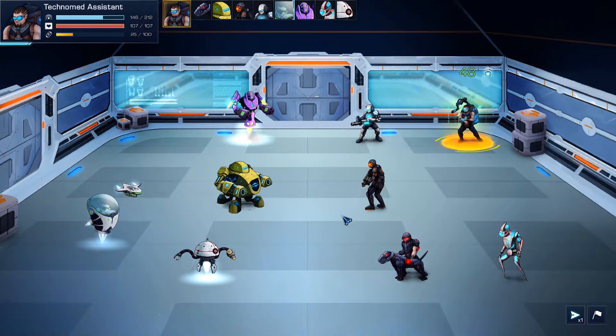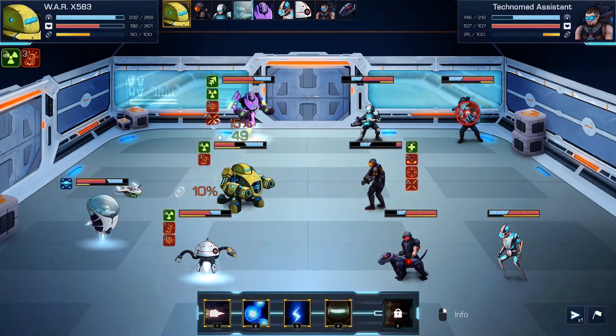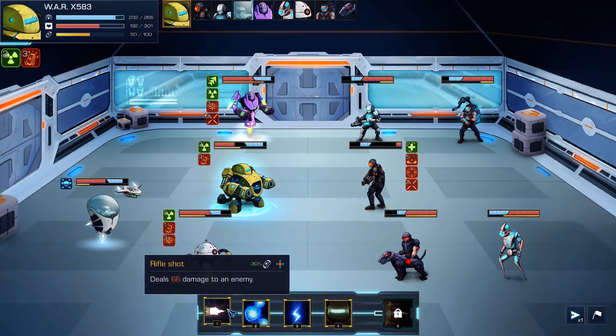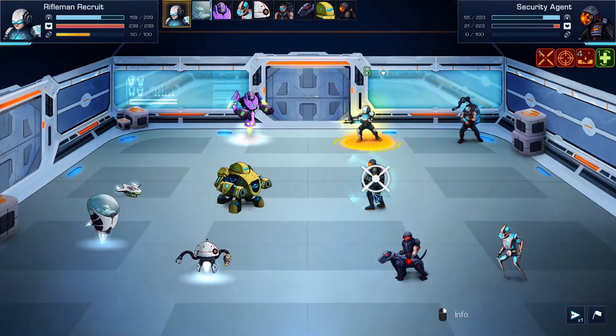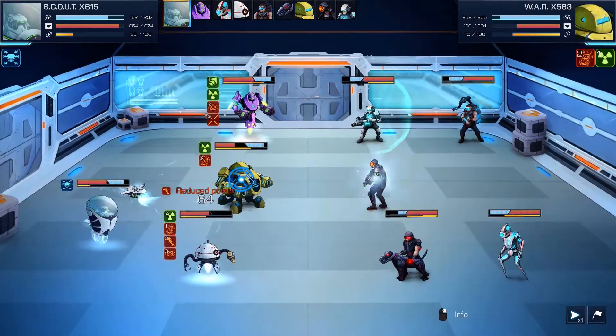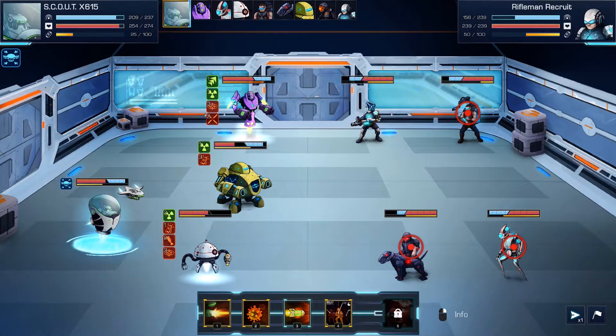We're going to try to kill this guy off, but he got enhanced regeneration — so that guy's his buffer. We might not kill him. The turret got him though. Let's give somebody else corrosion. This guy does the most damage, so let's focus on him next.